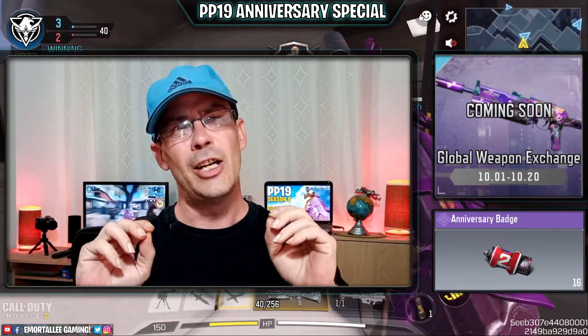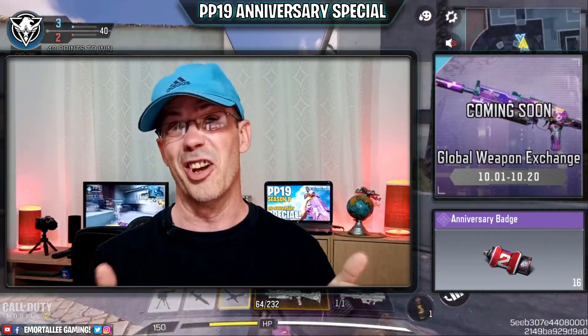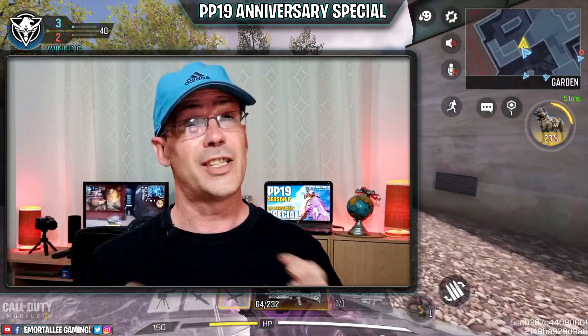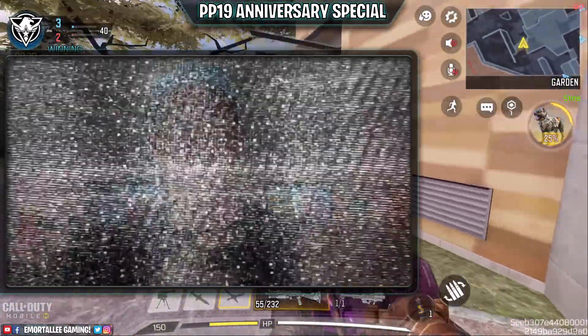Hey guys, I've got the PP19 for you today. Got a nice little epic skin coming for free first of October. Everything starts and it looks like you need to use these tokens. You can get them in daily rewards, from events, or buy them from the credit store. I've got all the stats and all the gunsmiths for you, ready for that really nice epic skin. Let's get started.